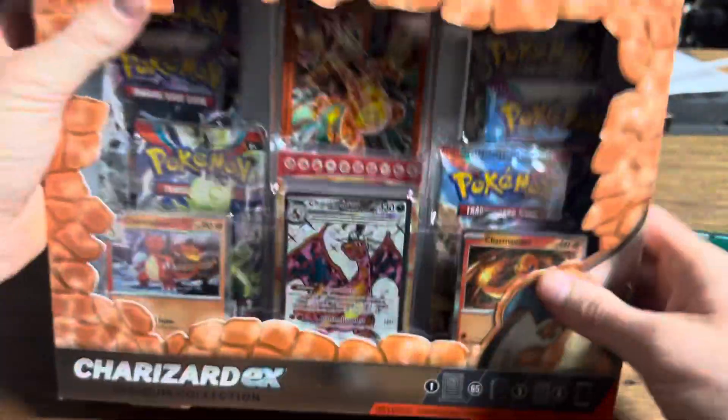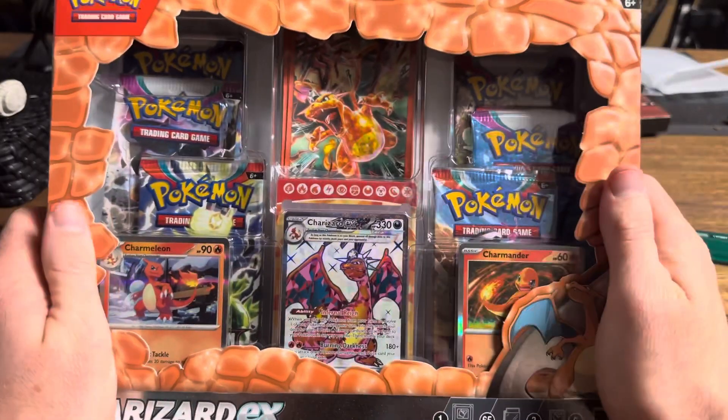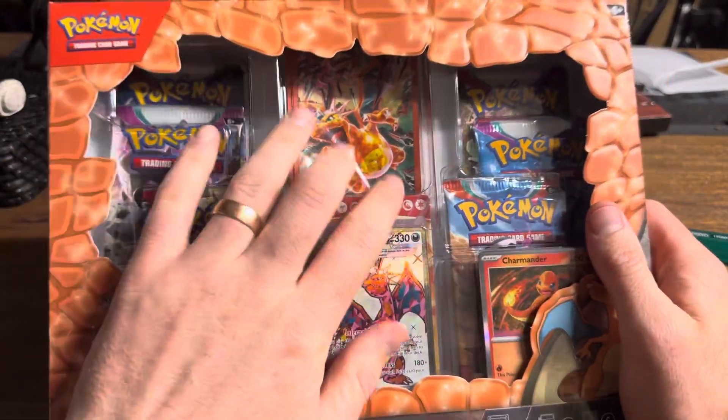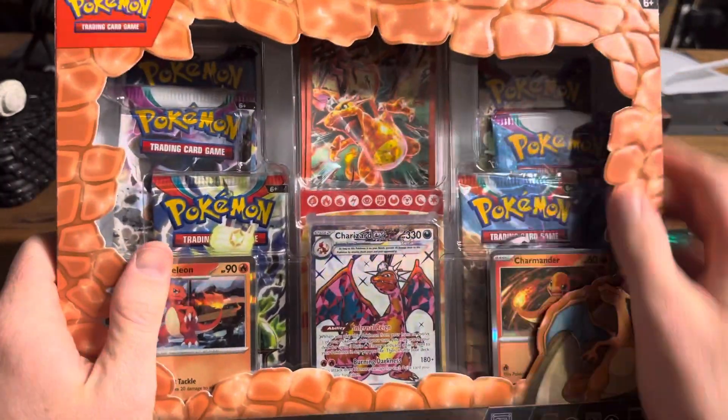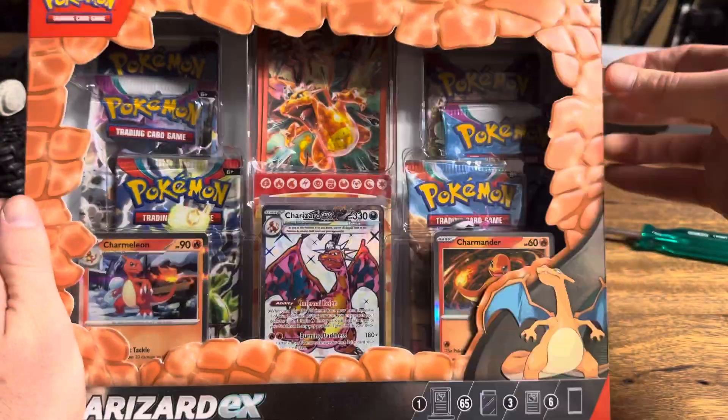Ladies and gentlemen, a Charizard Premium Collection. Yeah, you're damn straight I need to get my hands on that. We've got a Charmeleon, a Charizard EX, and a Charmander with some sleeves and some packs. Let's see if we can actually pull anything, and if we don't, we have an ATV here ready to go to save the day.